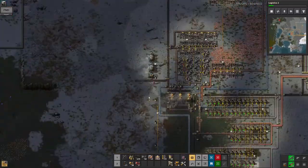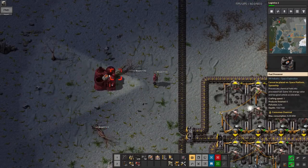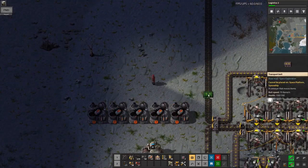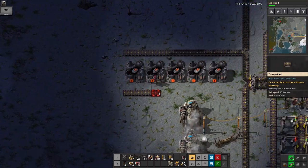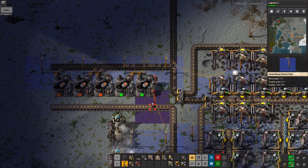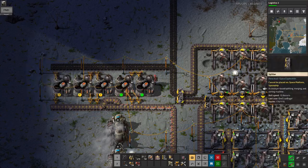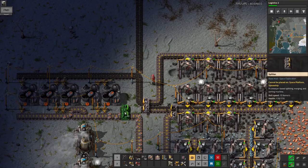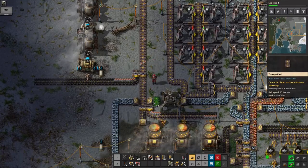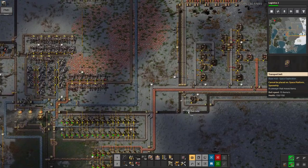Another thing I realised I hadn't done — this mod pack allows you to turn coal and wood and basically anything else that can be burnt into a processed fuel that can then be used to power everything. The process of turning it into processed fuel gets you an extra 10% or so of energy for free. Each of these little orange things takes about four or five pieces of coal to actually build, but then it produces more than that amount of coal's worth of energy when you burn it.